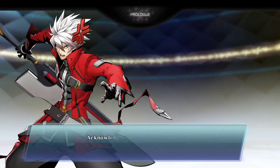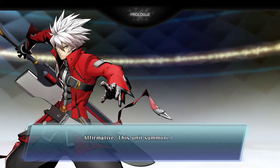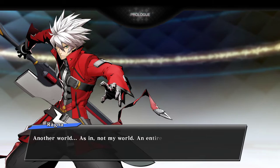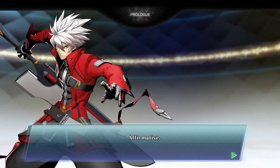Acknowledged. Skip sequences. Are you the one who brought me here? Affirmative. This unit summoned the sample. So it's literally just Ragna right now, which is even more off-putting. At least you're honest about it. So where is this place? Kagutsuchi? Ikaruga? Negative. Another world. In the language of the sample, this space is most accurately described as another world. An entirely different world than the one I was in a few minutes ago? Affirmative. I like how this AI just seems to have a slight bit of sass. Affirmative. Definitely a BlazBlue AI.